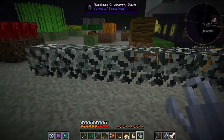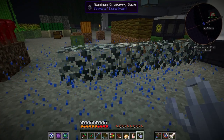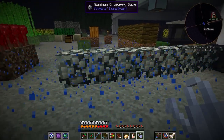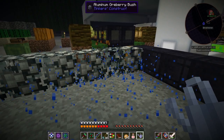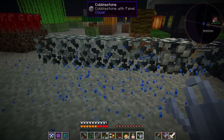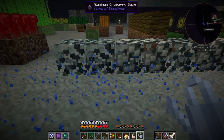Hello everybody, this is Pahomar and this is Direwolf20, and this is episode 19 of Material Energy Hypercubed. Nice, how's it going Pahomar? I really don't like how we're hearing all this screaming. Well, I really like how we got fire protection potions, but then I remembered I had some armor that had fire protection 10 on it.